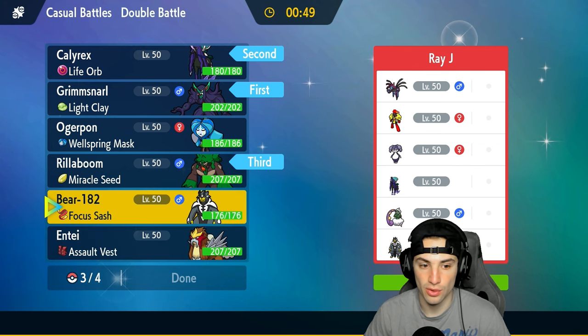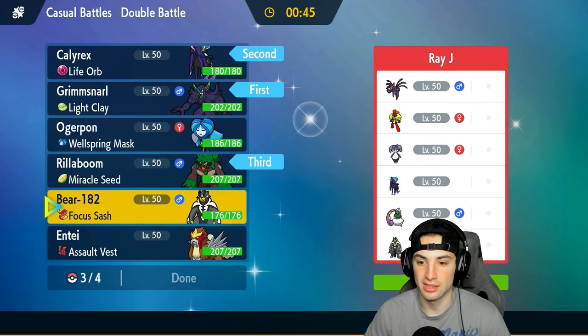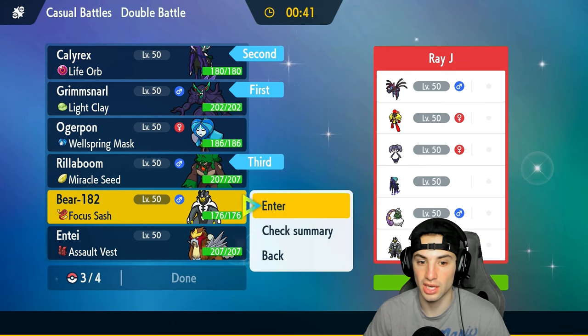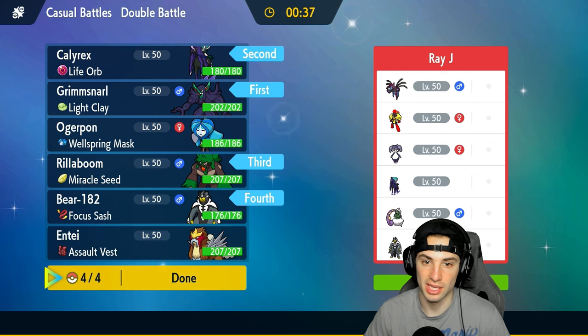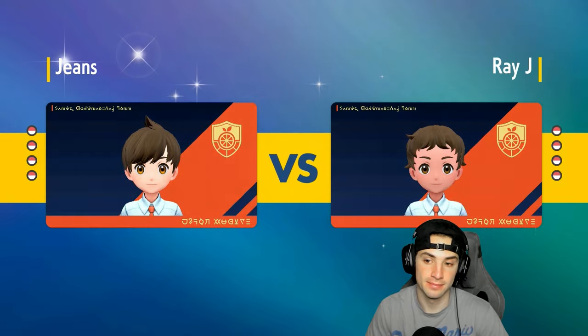Entei's not bad here, but I could also go with Urshifu because if we can get rid of terrain, Sucker Punch is deadly — amazing against a lot of these guys. I really do like our squad. We might have to protect Calyrex turn one just to set screens and counter terrain. It really depends on their lead — I feel like they're either leading Indeedee-Calyrex or Tornadus-Calyrex, both very solid leads.